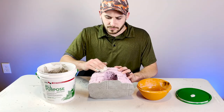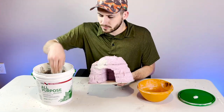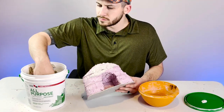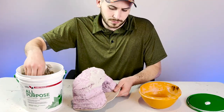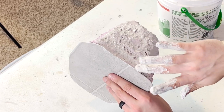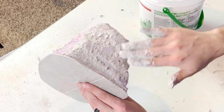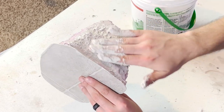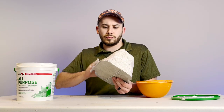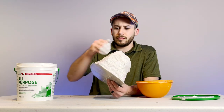Once I'm generally happy with the overall look of this big pink rock, I lather this bad boy up with some spackle. I've done this numerous times at this point over a handful of terrain builds and I really enjoy the details this step provides. In addition to the details, it also gives some needed strength and weight to the mine entrance. The key is not to just slap it on — you want to apply a thin coat over the entire build, adding a bit of water into the mix to get good coverage.